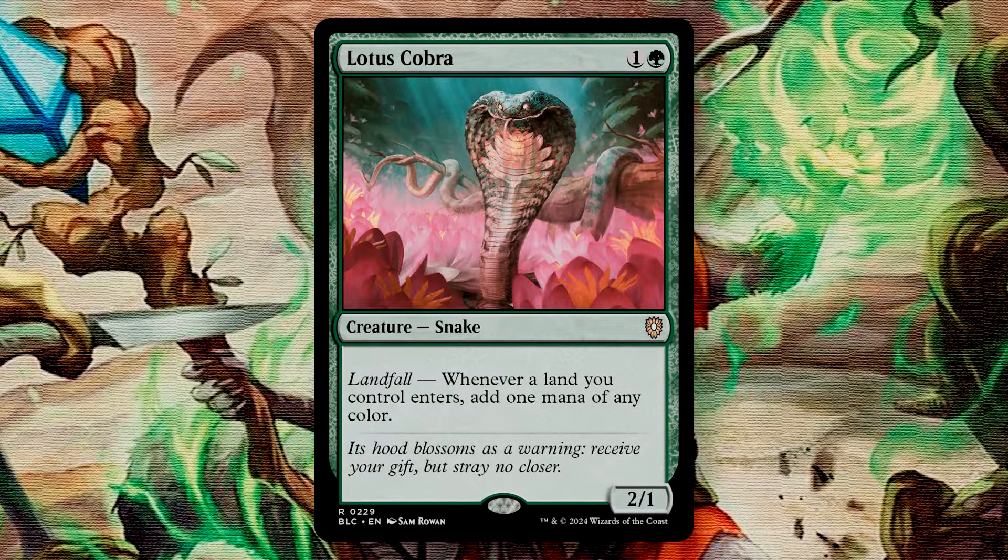Lotus Cobra is a 2-mana 2/1 snake. It has a Landfall trigger where whenever a land enters, you add 1 mana of any color. This is such a powerful ramp spell, and it can come down early enough to give you extra mana each turn. This deck does lean into some heavy spells, with the bulk of our better spells being at the 4-slot or greater. Getting this out speeds up the process of getting those cards out.